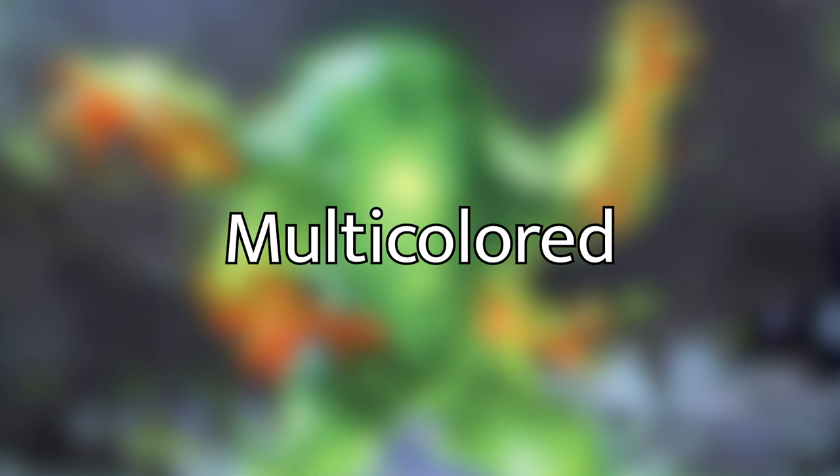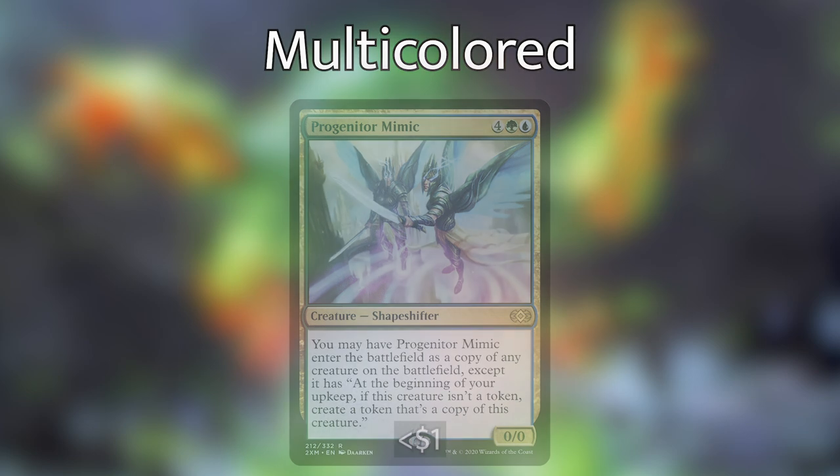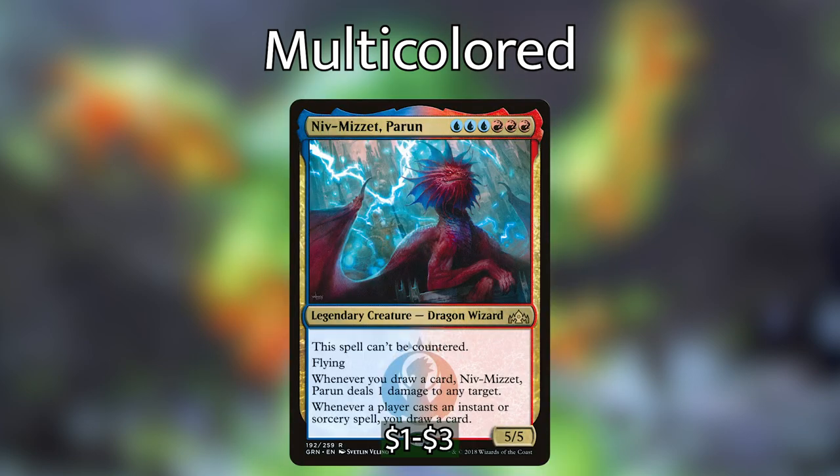Now that we've gone through all the colors, you can see that every color has its benefits and strategies, which means Sakashima is very flexible. The best thing about Sakashima is we have Partners — some partners are not blue but have two colors, meaning we can potentially make a three-color deck. For multi-colored synergies: Progenitor Mimic in Simic colors enters as a copy of any creature and at the beginning of your upkeep, if this creature isn't a token, create a token copy of it. Niv-Mizzet, Parun — can't be countered, has flying, deals one damage whenever you draw a card, and you draw a card whenever a player casts an instant or sorcery.